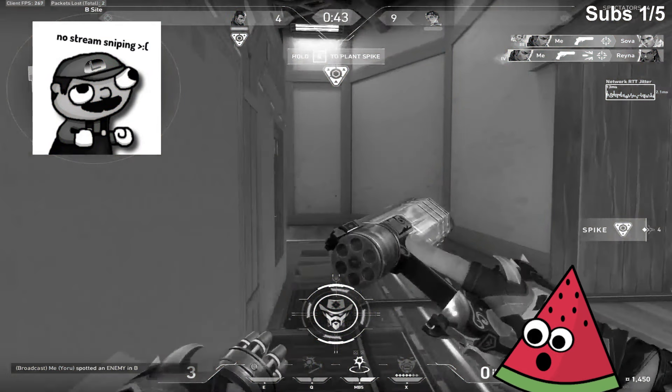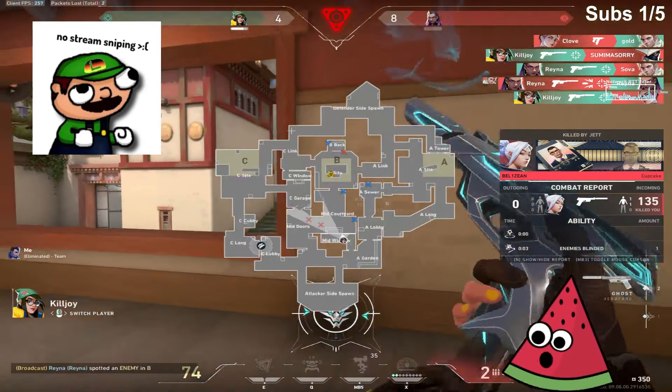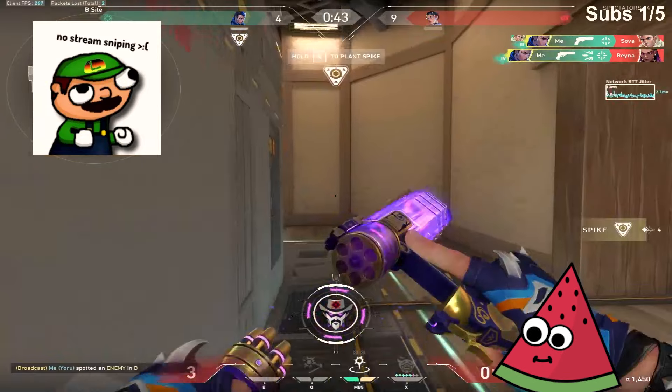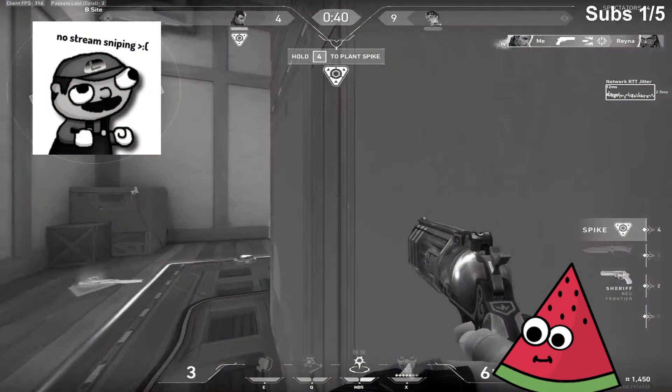I'm now left in a 1v1 against this Clove, and here's where keeping track of enemy tendencies becomes very useful. Last round I saw Clove push out of Garage, so I'm pretty sure he's playing towards C. If he was playing A, he would have fought with Reyna. So now that I tapped bomb and saw that Clove isn't C-link, I worry about the flank.